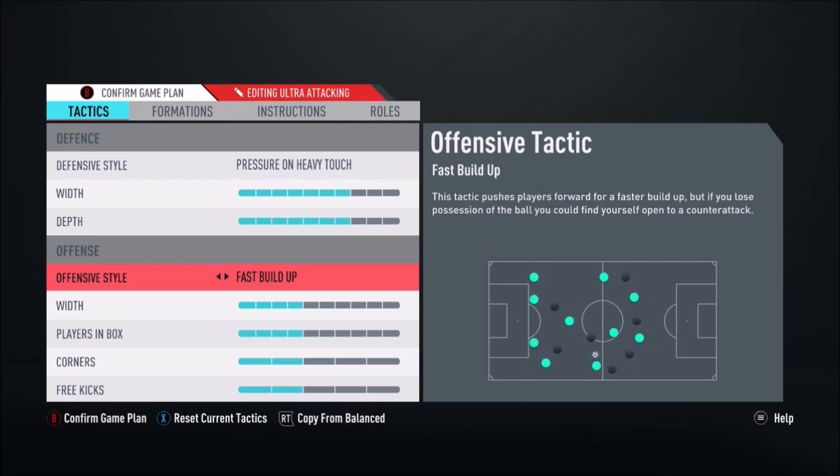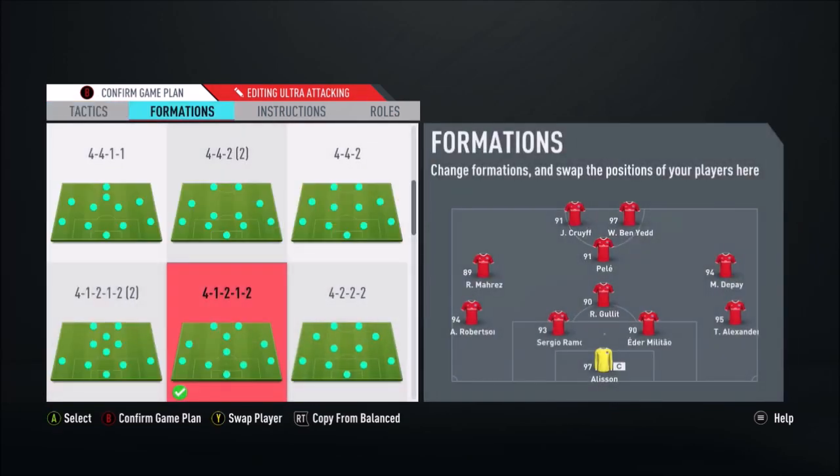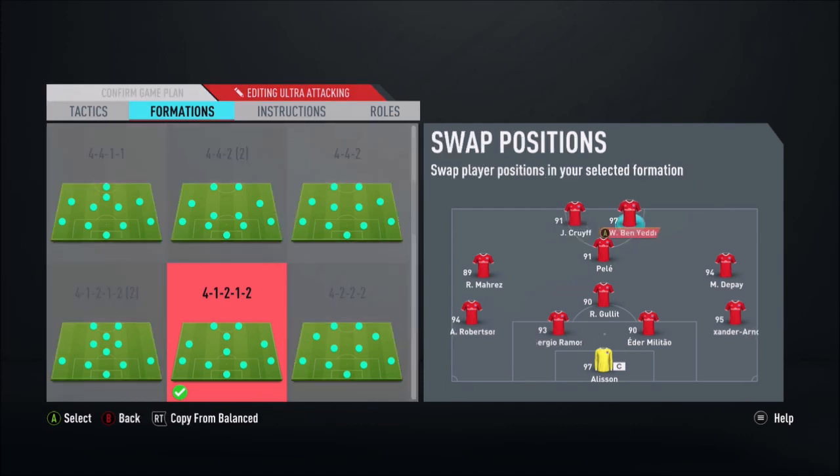That is 7 width and 7 depth. As I say, as soon as I lose the ball, I just want it back. I'm not standing off the AI. And then fast build-up play, 4-4-2-2. I play this on every single tactic, like on FIFA 20 no matter what formation or team I use.